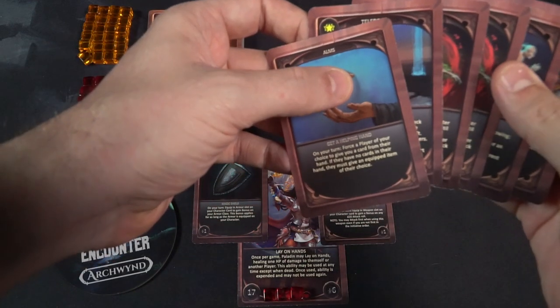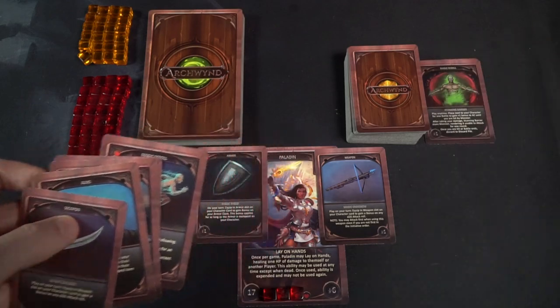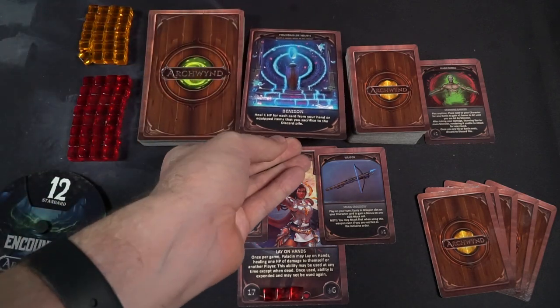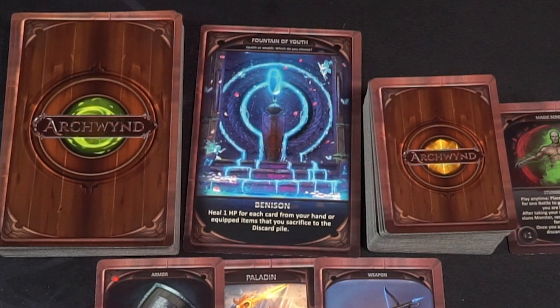After spending your loot tokens you move on to the discard phase. Each player has a five card hand limit — there are characters like the wizard that can increase that total, but for the majority it's five and you discard down to that limit with cards in your hand, not cards that are equipped to you. From there you move on to the encounter step, the last phase. You take your d20, roll it, and check the difficulty. Based on your game mode — in this case 12 — if you roll equal to or less than that number you encounter the card on top of the encounter deck. I rolled a 2, the difficulty is 12, so I'm going to go ahead and take a card.